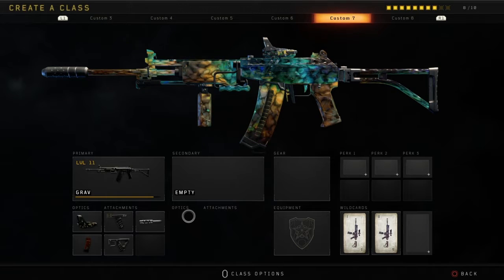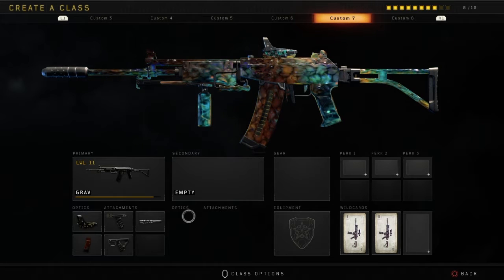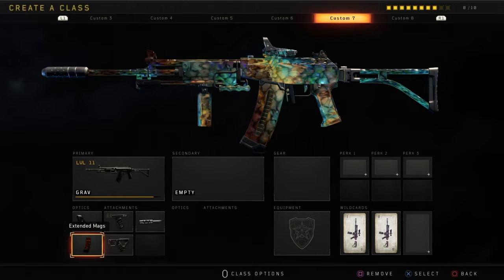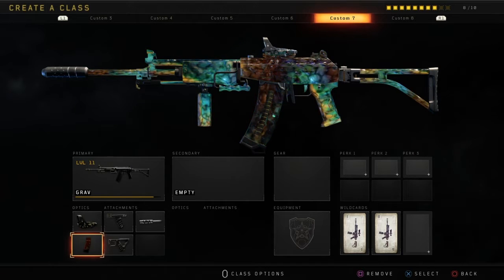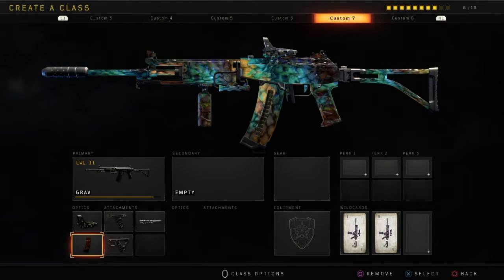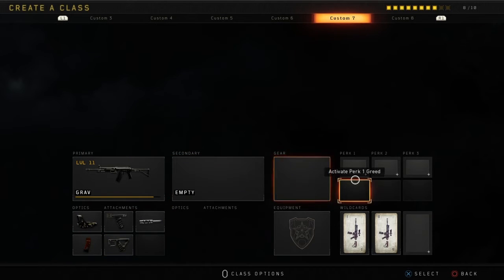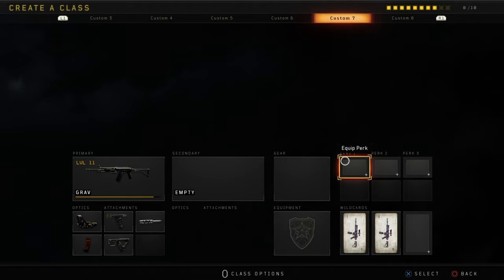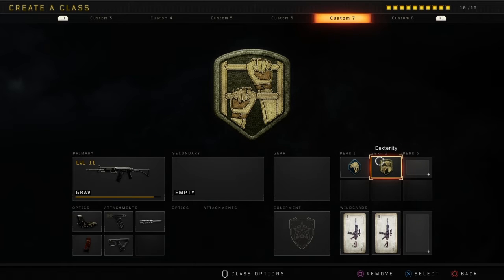I also have Quick Draw because you are going to get into close gunfights — it's going to help you ADS a lot faster. Extended Mag is on here because this gun shreds through your bullet capacity really fast. When you're going for feeds, by the time you get the feed you'll have to reload and you'll probably die. The Reflex sight just feels like a laser — when I use it I feel a lot more comfortable with it compared to other guns.